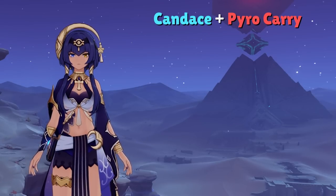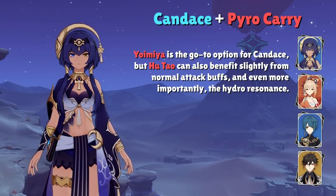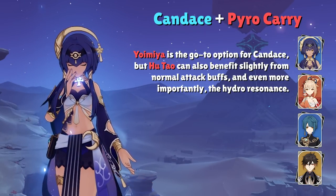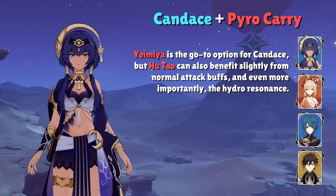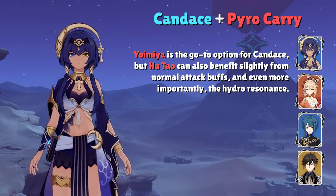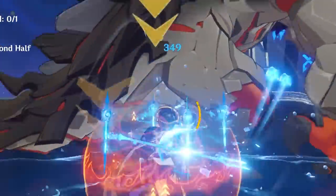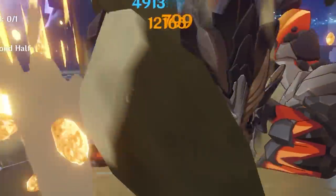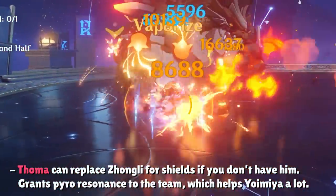With that out of the way, the team will consist of Candice, Hu Tao or Yoimiya, Xingqiu, and Zhongli. Although Hu Tao's main damage is from her charged attack, Candice is still a great option here because Hu Tao still normal attacks in between her charged attacks, and she also grants the Hydro Resonance to the team. This is basically the double Hydro team for Hu Tao if you're a player that missed out on Yelan's banner in 2.7. The Yoimiya variant is much more intuitive since Yoimiya is a pure normal attack damage dealer. If you don't have Zhongli, you could replace him with Thoma for the Pyro Resonance, but the attack percent will more noticeably affect Yoimiya.